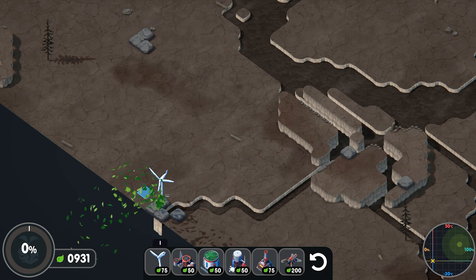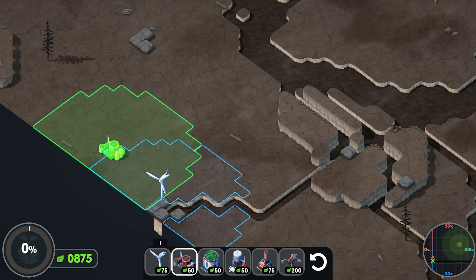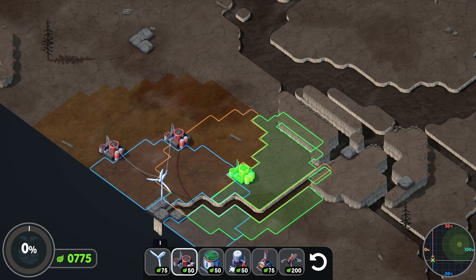Now we put down a toxin scrubber — it has to be within the power grid, but you can go right out to the edges. I like to go as far as I can to cover the most area. There's no power limit; you can put as many scrubbers on as you want without worrying about a power cap.